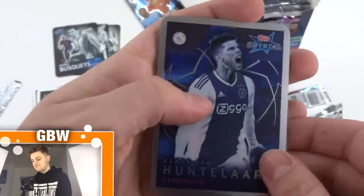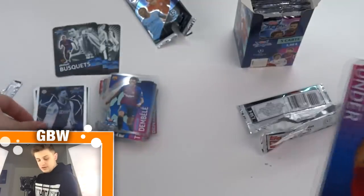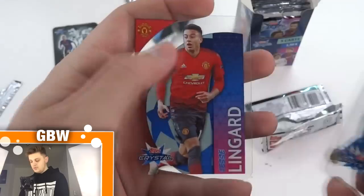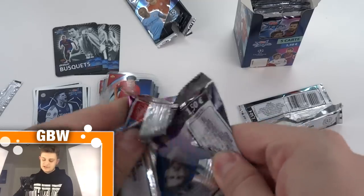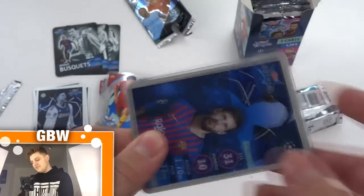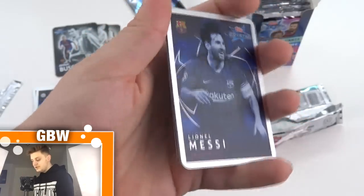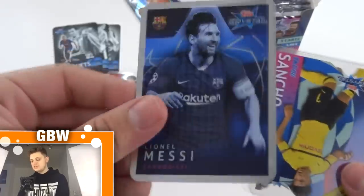We've got Klaas-Jan Huntelaar with a Cannoneeri card — I like how they've all got them celebrating a goal, that's a nice touch. It will look awesome all together in the collection. Then Under, Tellez, Callagan and Lingard. Then Lionel Messi — is this Cannoneeri? Yes! Lionel Messi Cannoneeri card for Barcelona. The silver touch is amazing. I love Tops Crystal.